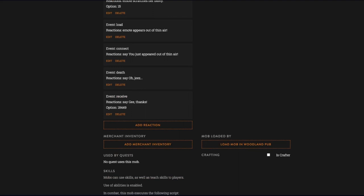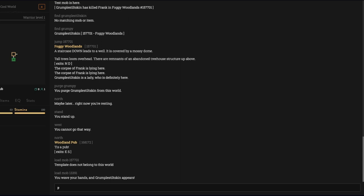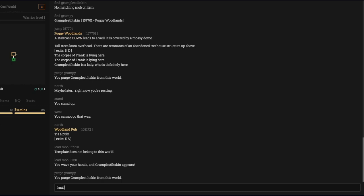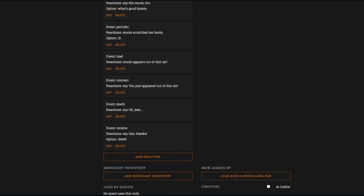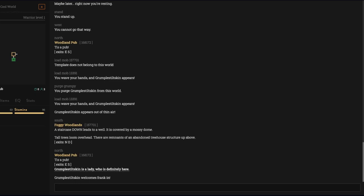She's loaded up — we'll go ahead and purge her again, then load her back. 'Grumple Stiltskin appears out of thin air!' If I enter the room: 'welcomes Frank in' and she scratches her booty right on cue every 15 seconds. Let's try 'give binoculars to grumpy' — she says 'gee thanks.'